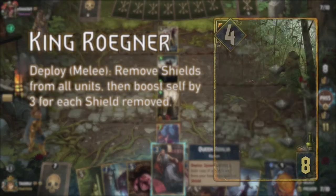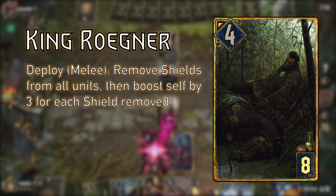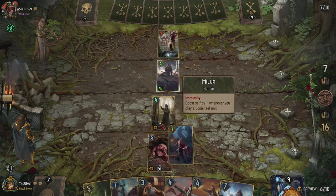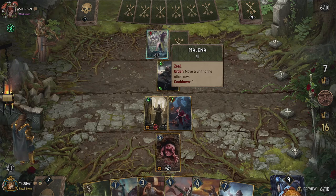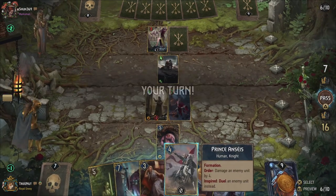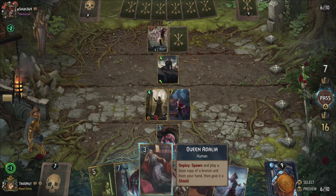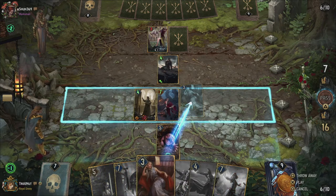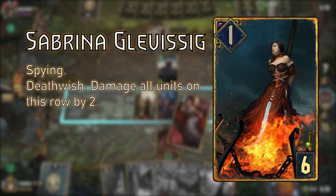King Ruegner has a very cool ability you can use as a finisher. He removes all shields on the board and boosts himself by 3 for each one removed. This includes enemy shields and can ramp up quickly if you manage to keep your shields active during the round. Even with just two shields he already nets you 10 points, and if you play him next to Lebioda he gains a shield himself which he immediately removes for an extra 3 points as well. We also have some minor one-hit damage additions in the Cinturian Spellweaver and the Catwani Revenant so you can easily destroy Sabrina, who is also included in this deck.